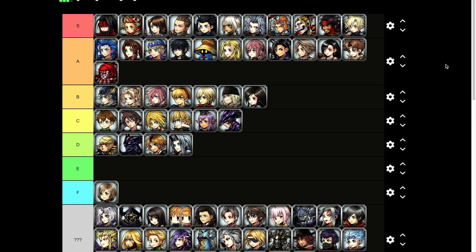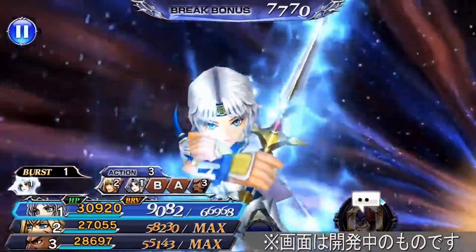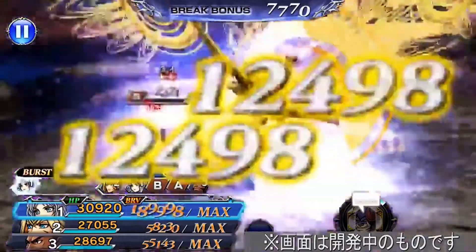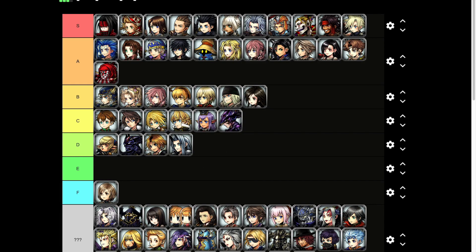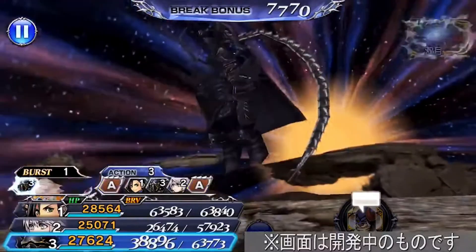Time for Paladin Cecil. I remember Paladin Cecil being my very first BT that I ever got in Dissidia Opera Omnia Global. Alright he powers up his sword and he flies, does a little twirl — that was kind of cool — and he switches forms. I think that's a nice dynamic right there. That was solid, not one of the best I've seen but I'm not mad at it, I'll put him right here.